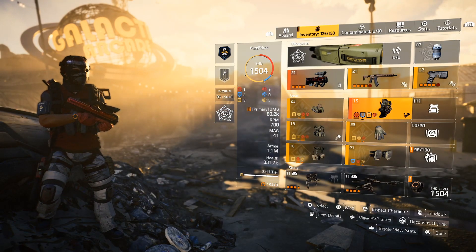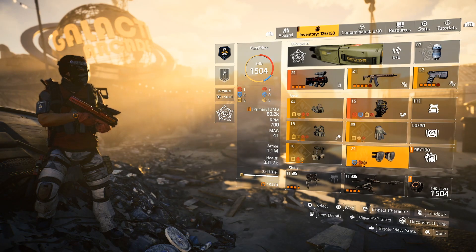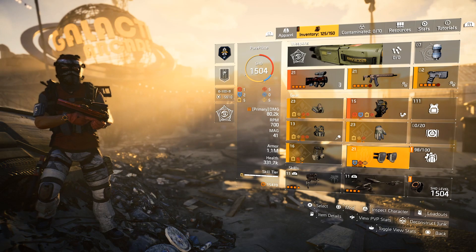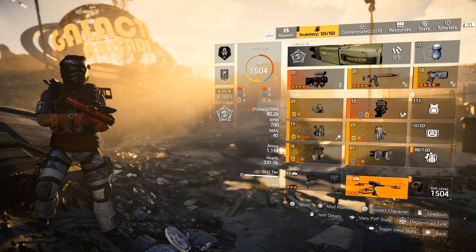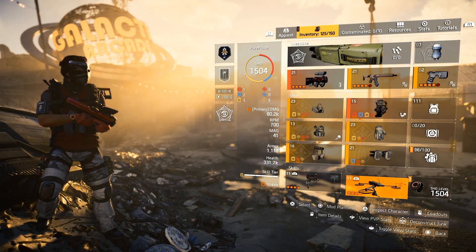So that's why this is my setup. I went for the two blues to get that 1.1 million armor — we want to run around. Then of course went for the skills: the turret and the drone.